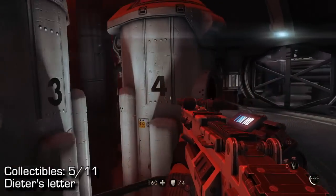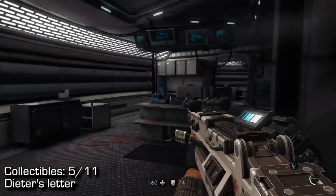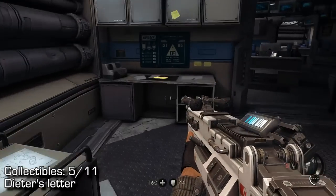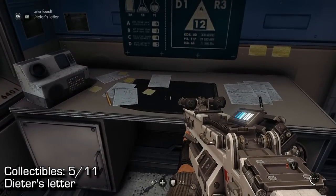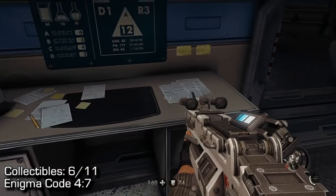So we're continuing up. I've taken care of the enemies, and there are commanders, so you can always kill them silently for clues on your map. Go through these doors, and on your left-hand side, you'll find the letter right there.